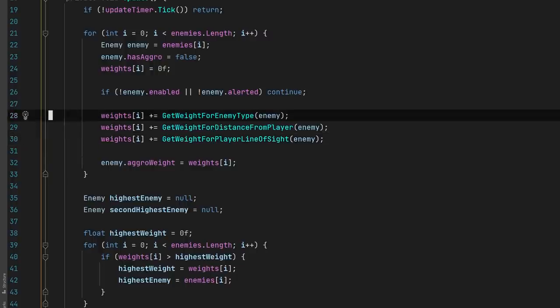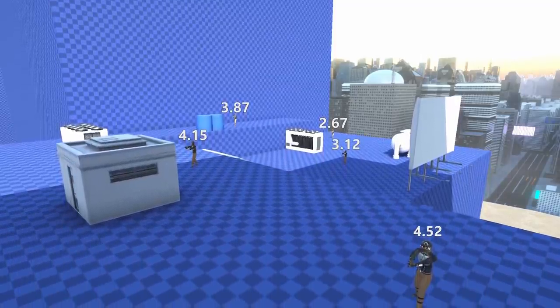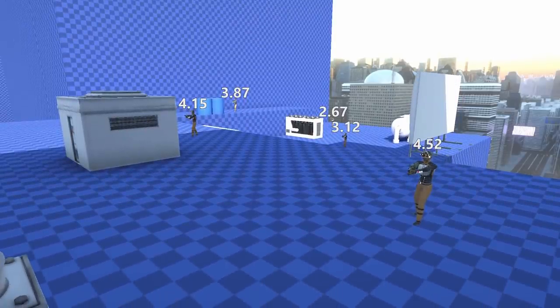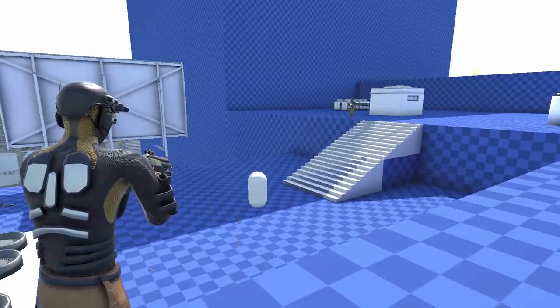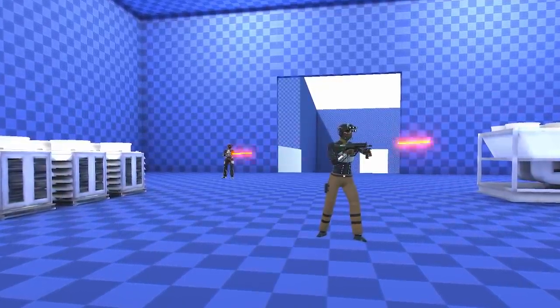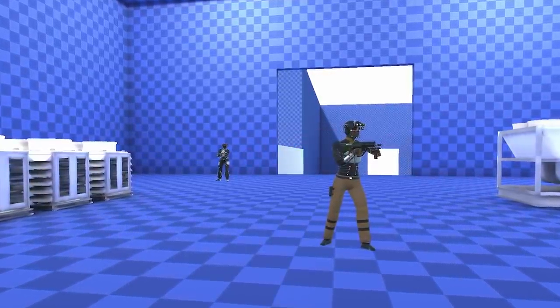The way I went about implementing this system is by using weights, where each enemy gets assigned a weight based on a few things like the type of enemy, the distance from the player, and how visible they are. Then after the weights have been updated, the two enemies with the largest weights are allowed to attack. The decision to let only two enemies attack at the same time was completely random but ended up working well, so I just kept it.